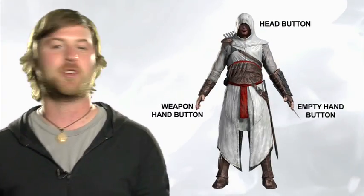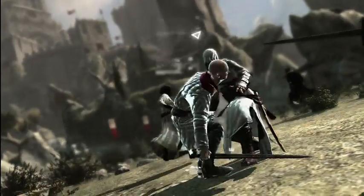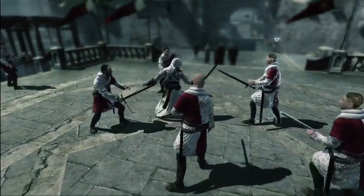We used a puppeteering concept for the control scheme in general in the game, and we're using the same concept in the fight system, where every button is mapped on a body part. The feet button is used to dodge.